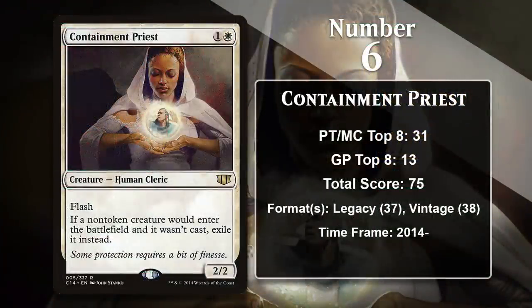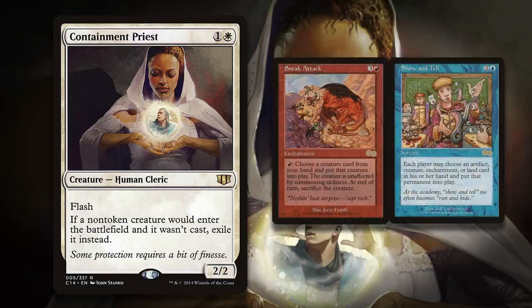At number 6, it is Containment Priest — another Hatebear. The Priest prevents opponents from cheating creatures into play with reanimation spells or other cards that don't result in the creature being cast. Because the Priest has Flash, it can punish your opponent for trying to do something like that, since you can flash it in in response. Then the Priest resolves and whatever your opponent was trying to do to put a creature into play fizzles, and they'll usually be down at least a card. Containment Priest is originally from Commander 2014 and has never been printed in a Standard-legal set, so it is only legal in the Eternal formats — exactly where it can thrive, where people try to do busted things with cards like Sneak Attack, Show and Tell, and reanimation spells.